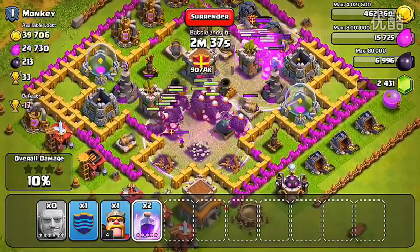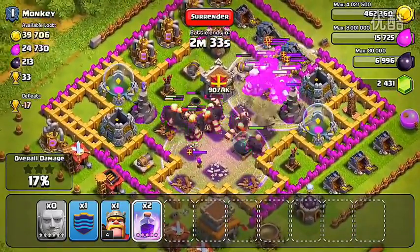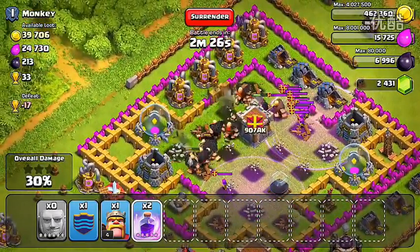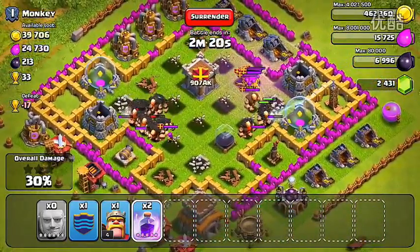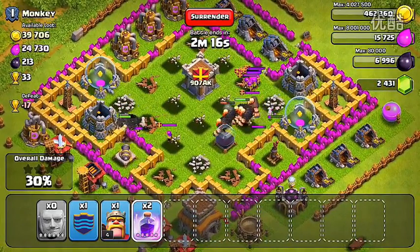Especially because the giants are so dumb that they're not going to look at those archers that are killing them — they're going to go straight for the defenses. If you guys know about giants, their favorite target is defenses, so they literally will not attack anything else in the base until all the defenses are destroyed. I already dropped two of the rage spells. I sort of need to hurry this up now that the archers are out and they're just destroying my giants. I need to be sure that I take out all these defenses, because once all of the defenses are gone, the giants will turn around and actually destroy those archers.